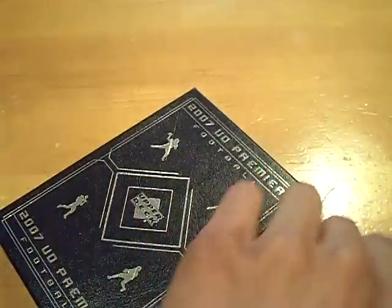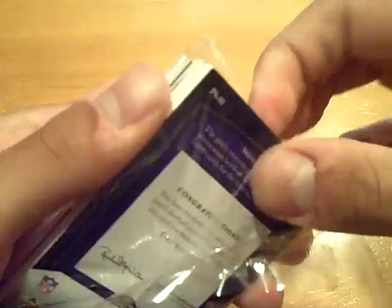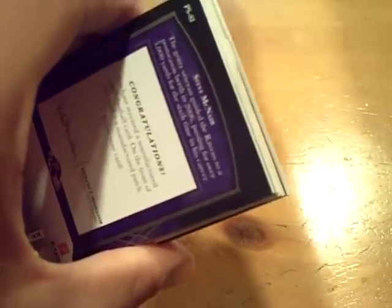So that's box number one. Let's move right into box number two. We have a Giants base on the top again — Mr. I-shoot-myself-in-the-leg, Plaxico Burress, base out of 225. And then another redemption — wow. 2006 Upper Deck Premier Football, two blue spectrum, numbered to 25, Drew Brees.